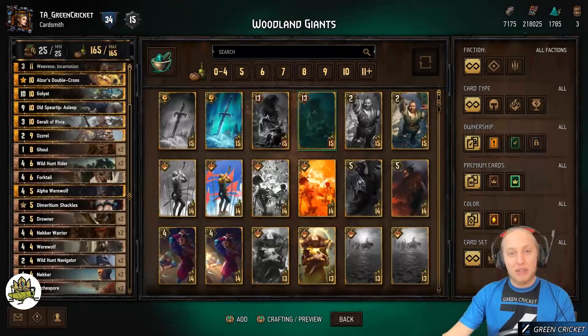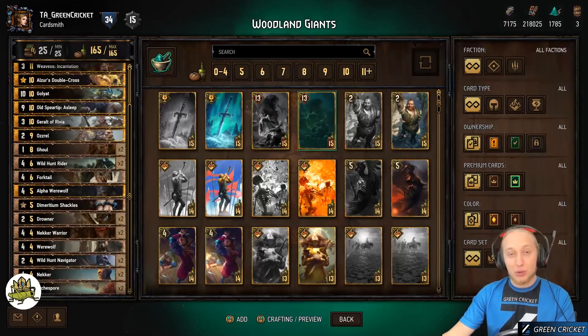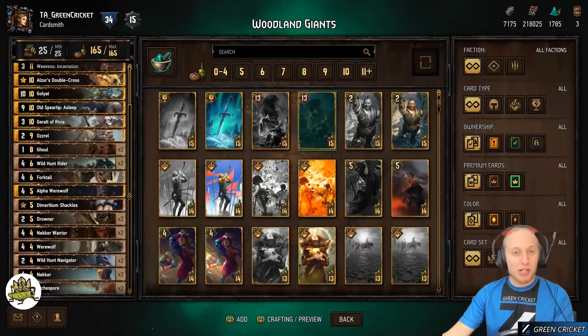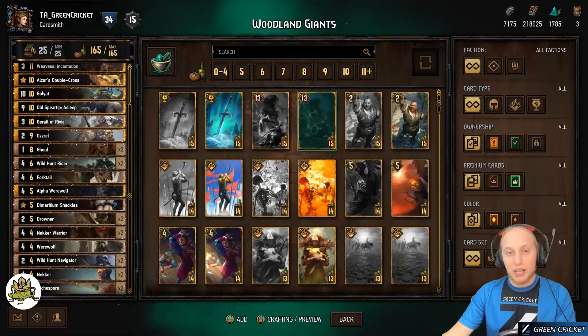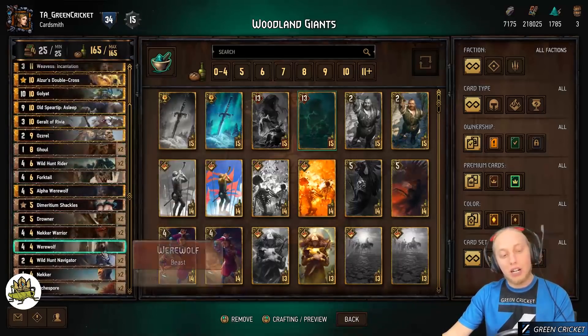The deck we're covering today is the Woodland Spirit deck. Especially in a control-heavy meta with Usurper and other shenanigans on the ranked ladder, it's good to have a deck that doesn't depend on engines for its power. You can just drop big units — raw value — and nothing can change it. You can lock it, but it doesn't really care. So let's start with the cards of the deck.